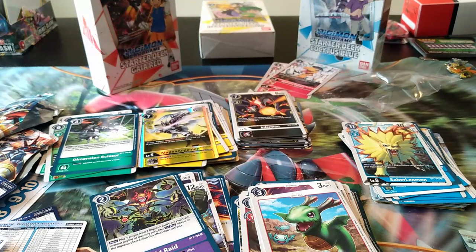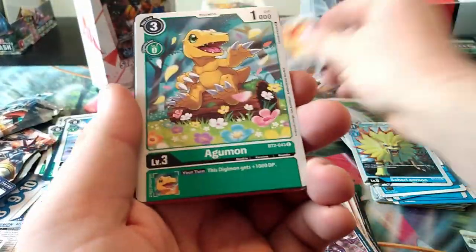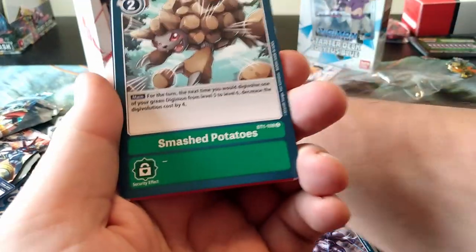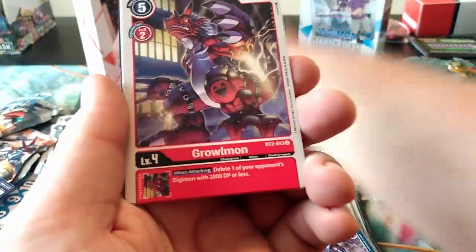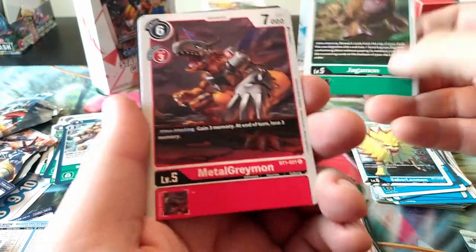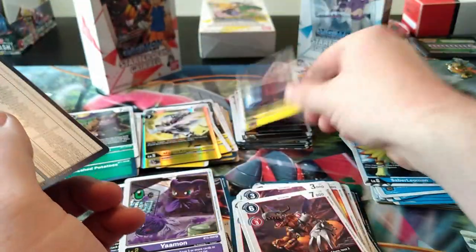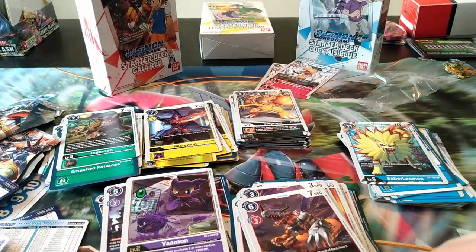One more pack on this side. I'll be a little quicker going forward since I don't have the memory space. So cute - Smashed Potatoes also super cute. Greymon, Jagamon, MetalGreymon, Miskymon, and Yamon. That was it for that side - not going to do a recap, sorry.